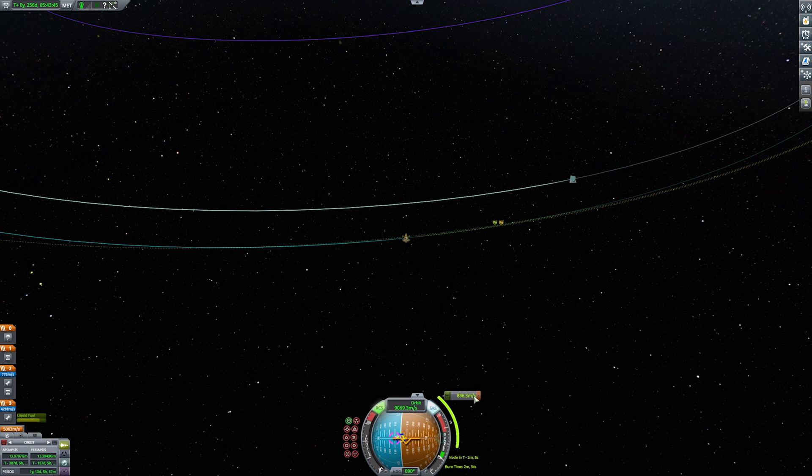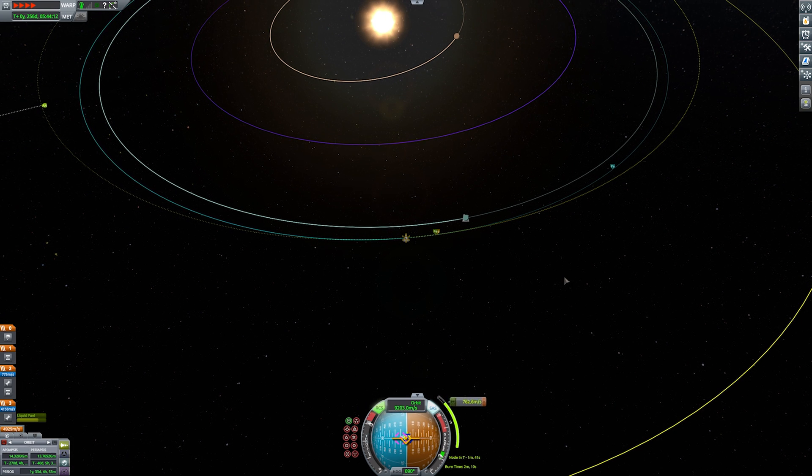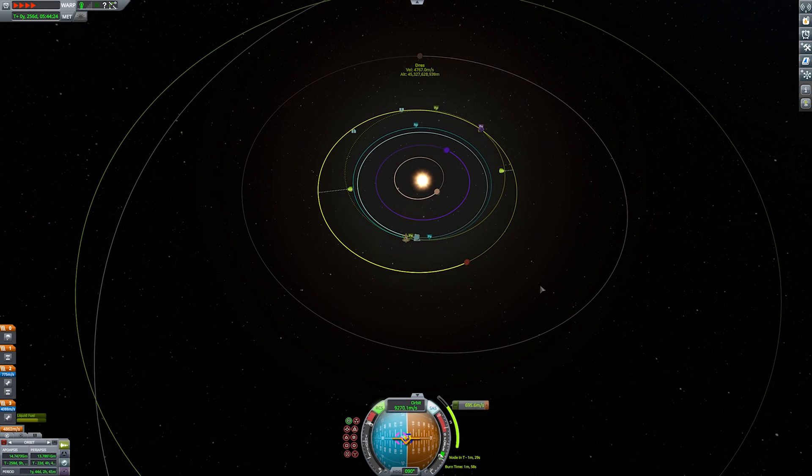All right, so we've got ourselves into position. Again, this doesn't have to be ideal. I'm not going to necessarily wait here because I don't have to. This is not meant to be efficient — it's meant to be quick and easy. So I'm not going to wait until the exact second on the maneuver node. I'm just going to burn for Duna.